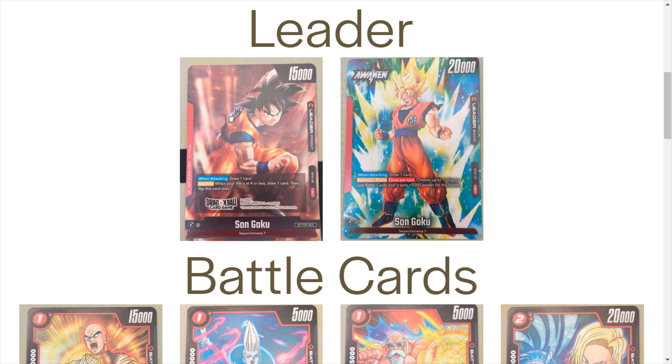Then we have God Kamehameha, which costs two specified red. Permanently, if you have no battle cards reduce the cost by one — making it one red. Activate main: choose up to one of your opponent's battle cards with 30k or less power and KO it. Based on the power levels of these demo decks, that is awesome — essentially a one-energy removal spell. I still don't know what the R1, R2, R3, R4 designations on the cards are for, and there also seems to be a symbol above them I can't quite work out.